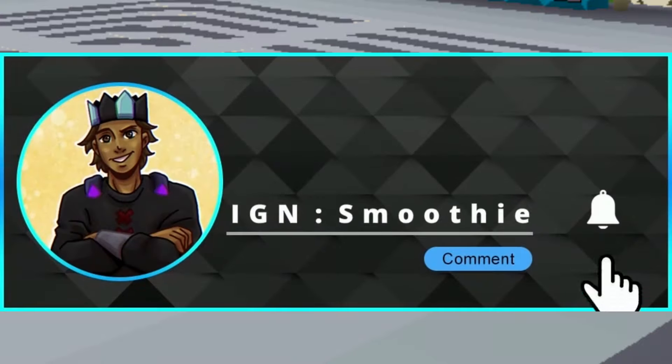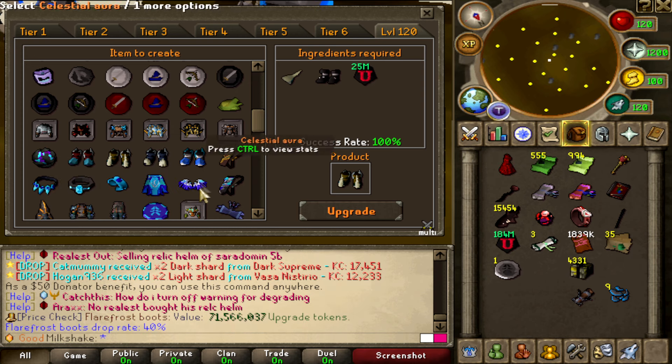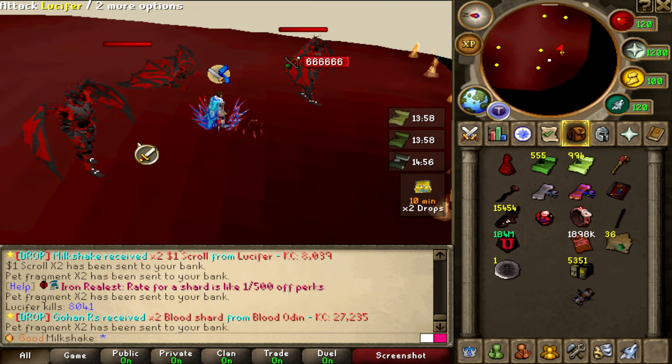Hail Fire boots, let's go! And now I can get my Ramenut — bam, Ramenut boots! This is actually such a big upgrade because I got 10,000 on all bonuses, while the other boots only had 7,500 and that wasn't even all bonuses. On SOD for example it's gonna be so good. Also, the drop rate jumps from 40 to 50 on the Ramenut, so that's also a big jump.